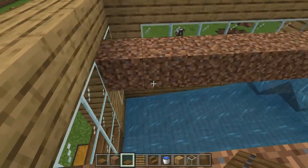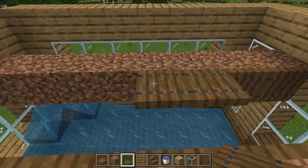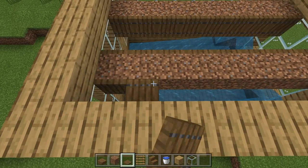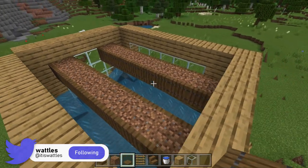After placing these two rows of blocks, come back in with some trap doors. Make sure you open your trap doors. Baby cows will see these trap doors as solid blocks and try to walk over them and fall down into the water stream. These trap doors should be on every open side of these block rows, which means you will need a total of 32 trap doors for this step.